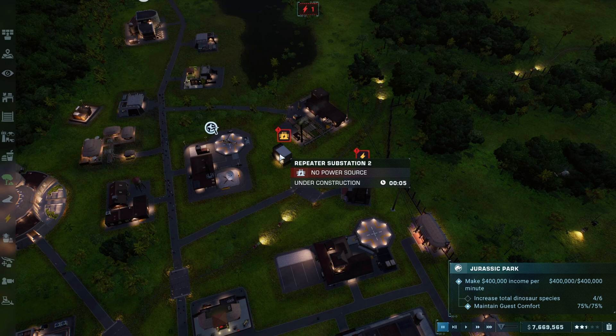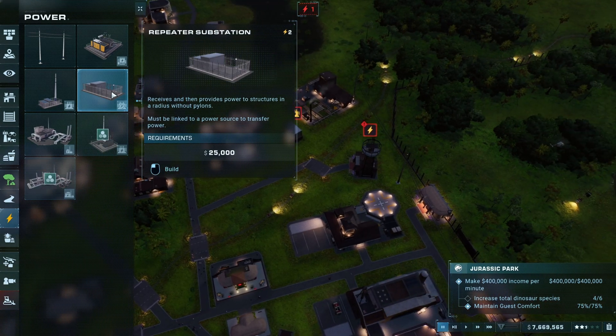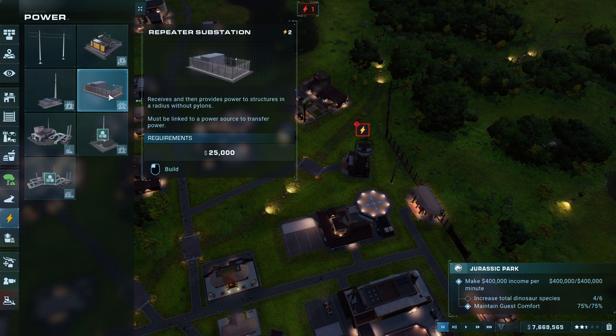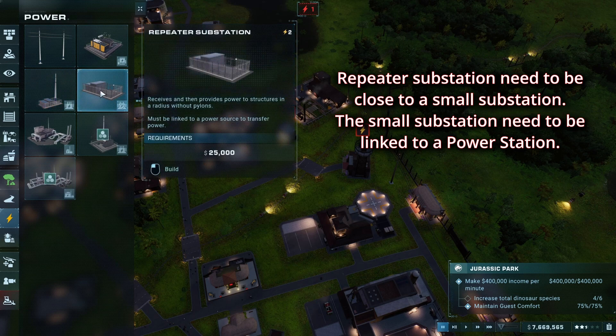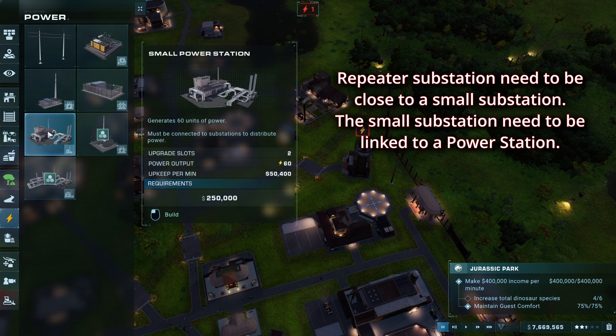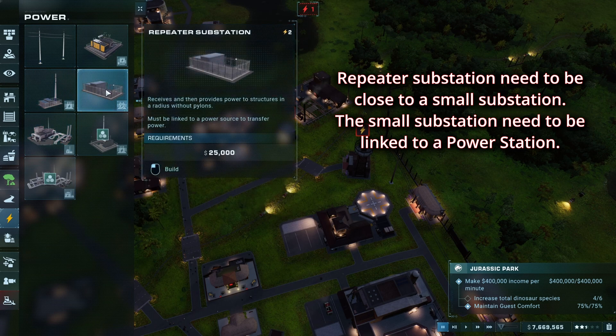Alright guys, repeater substation — how does it work, how to connect and everything. So basically, you have a repeater substation, but to be able to use it you need to have a small substation. And to actually have power, you need to have a power station that is linked to a substation, that you then need to link with a repeater substation. I know it's kind of confusing.